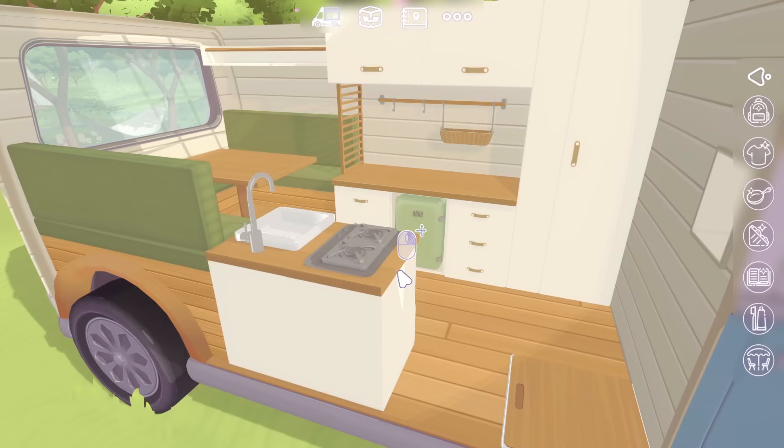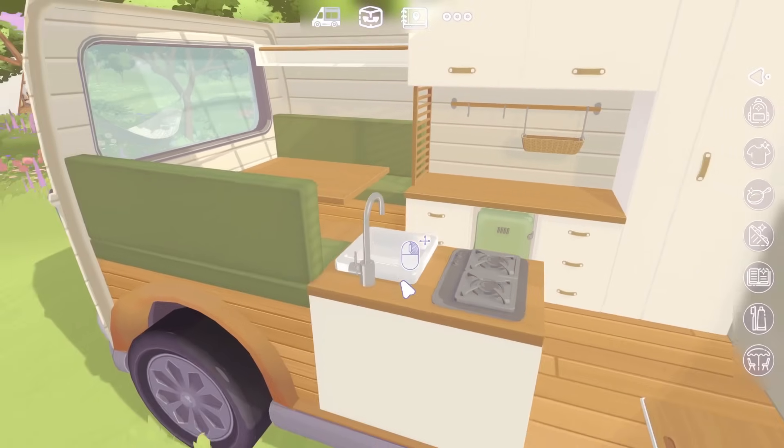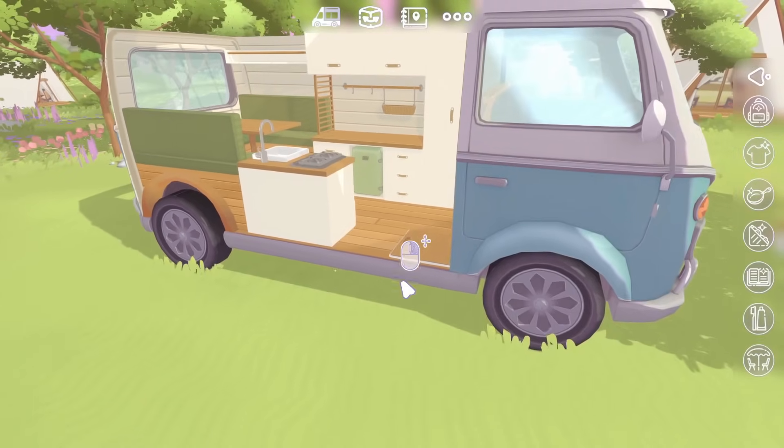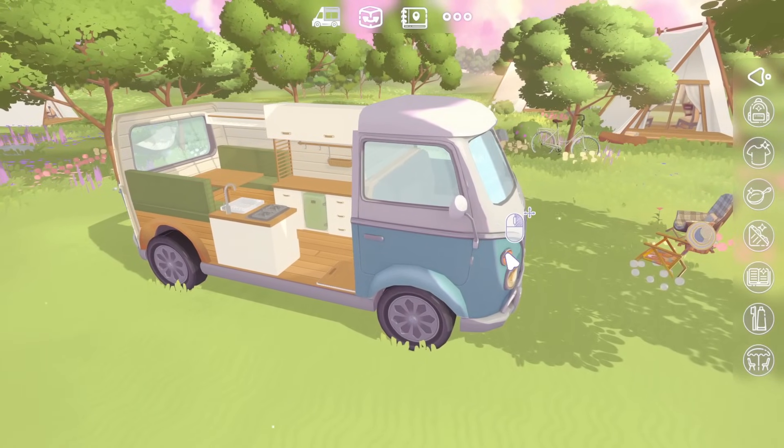We're looking inside the campervan. Can we move? We can sort of float around. Can we have a look around the outside of the campervan? I did like how it looked without the wall being cut off. There we go — there's our lovely campervan.